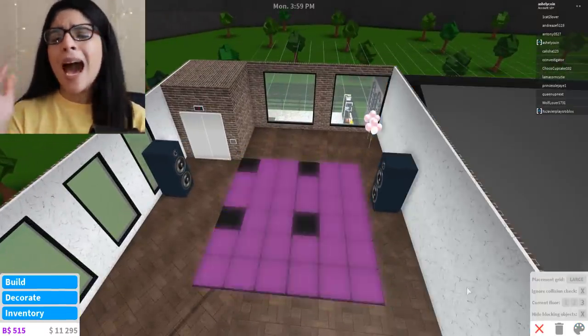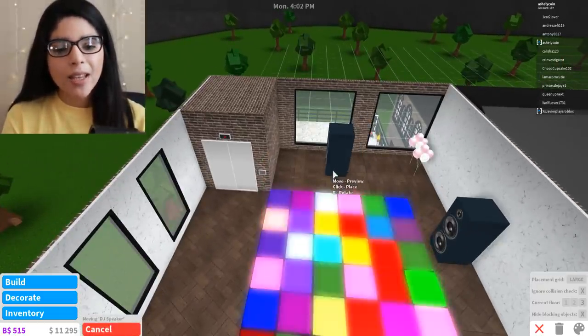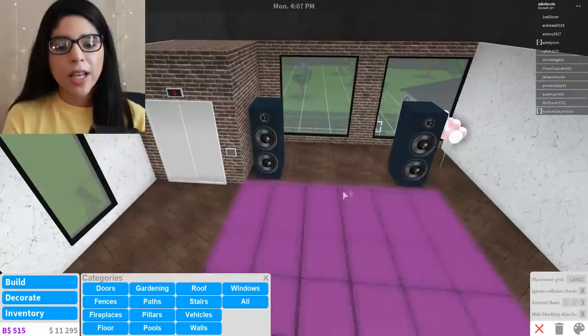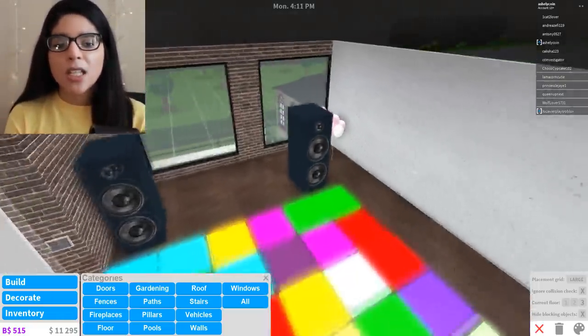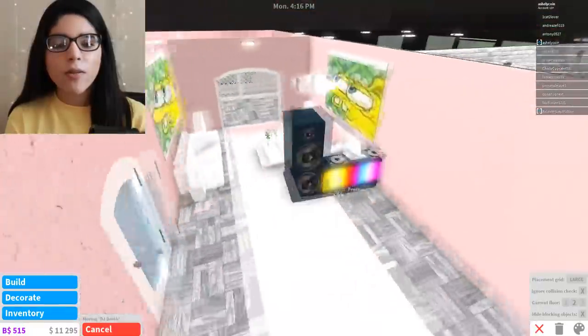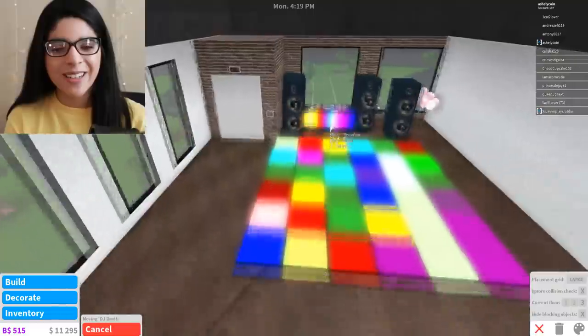So we're going to add the speakers here. Now we have an elevator here, so I think we're just going to add the speakers here and then put like a fake DJ — I don't want to buy the real DJ because it's super expensive. Maybe we can take it out of our house. Like we don't need it in our house. I'm just stealing things from my house — I can put it in here, to be honest. Like I can just put it here. That's so much cooler.